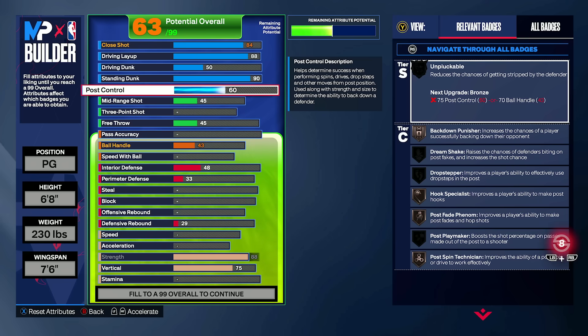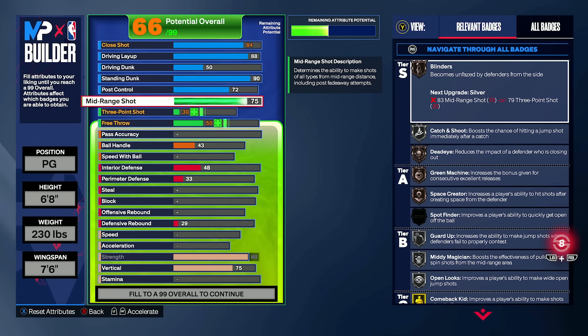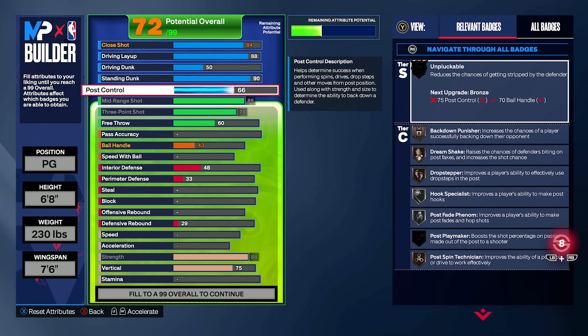For post control, we're getting into high-level good value. There are tons of badges related to post control — post fade phenom, hook specialist, drop stepper, and more. And post control is very cheap to upgrade. Going from 50 post control all the way up to 85 costs about one overall point, and going up to 92 only costs two overall points. In that same breath, you get gold unpluckable, back down punisher, dream shake, drop stepper, hook specialist — it's a ridiculous rating to upgrade because it's so cheap and such good value.